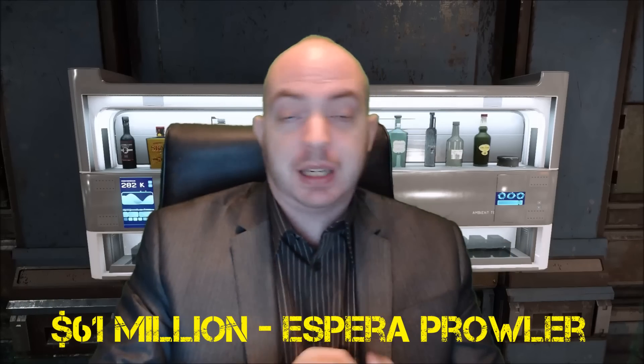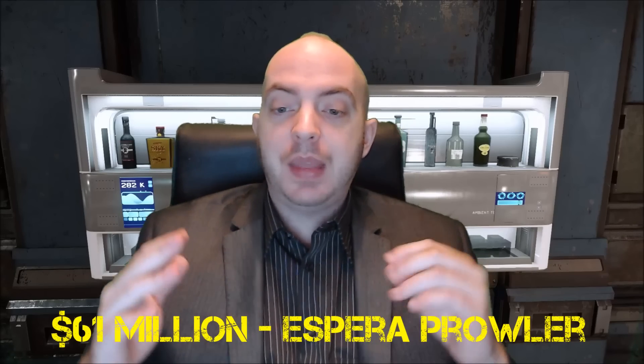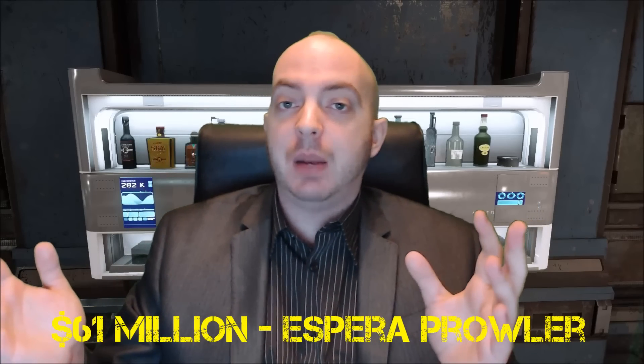The $61 million mark just got smashed last week. The Esperia Prowler is now available as a stretch goal and will be added to the game. And CIG are already 50% of the way to smashing the $62 million goal, which will enable us to have the Starliner — the Genesis class Starliner — which is going to be like a budget passenger transport for quite a lot of people.